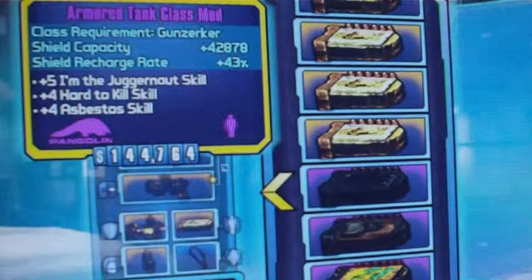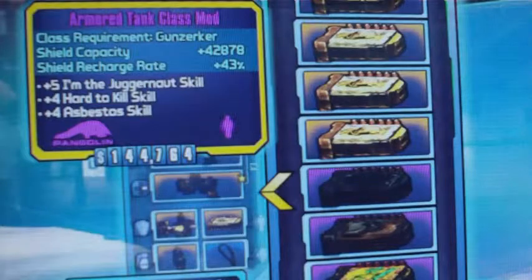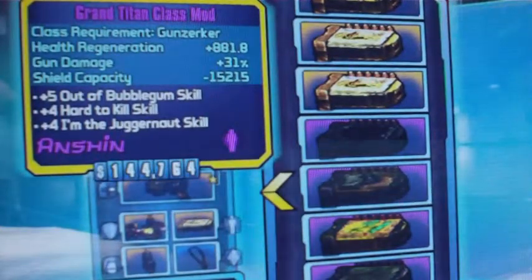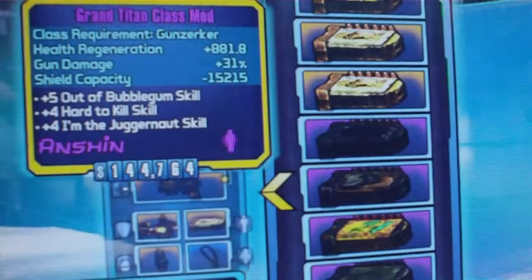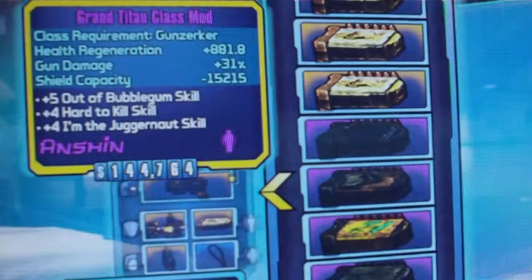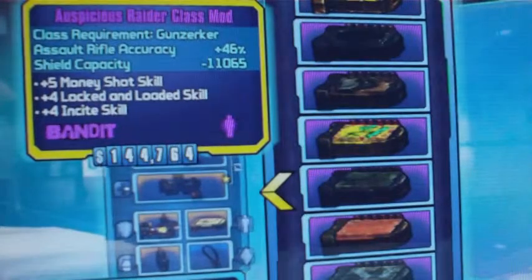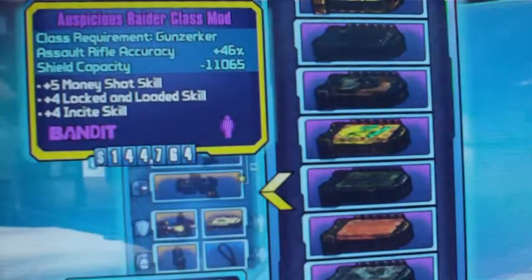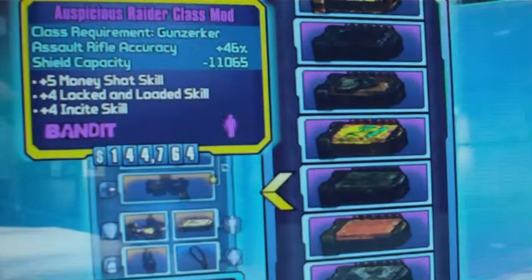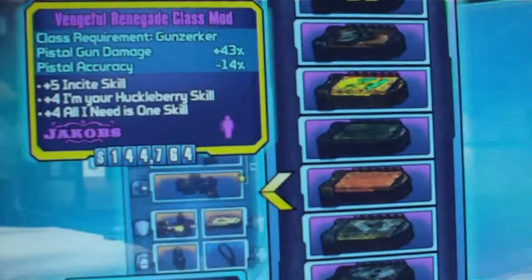The Armored Tank gives you more shield capacity and increases the rate at which it comes back. Grand Titan: health regen, gun damage, and shield capacity — but in a negative light. You give up a little bit of capacity for the health regen and the damage. Devastator class mod — team mag size. Auspicious Raider: shield capacity negative but accuracy goes up — not sure why you'd want that one. Another Renegade with similar stats.